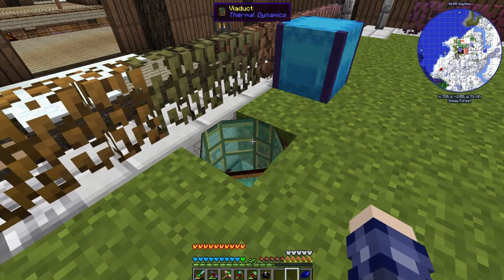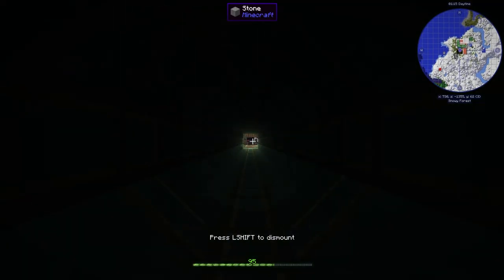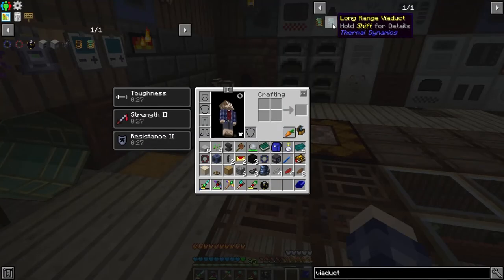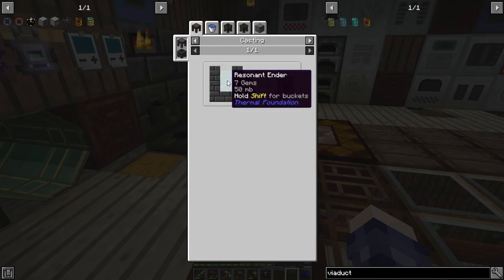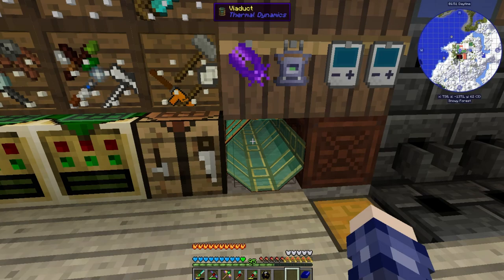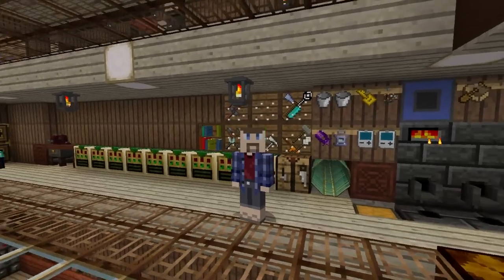You see this little hole in the ground — this is a Thermal Dynamics Viaduct. Once you have it set up properly and tubed where you want it to go, you just right-click it, go to where you want to go, and you go through a tunnel like a little hamster tunnel. It's pretty great. This one pops me into my base right down here by my crafting table. There are faster versions called long-range viaducts, which aren't that hard to make, but you need to link them with long-range linking viaducts that take Resonant Ender. They have a startup time when you go into the tunnel — noticeably slow for a short distance like this — so I'm not gonna bother with that here.